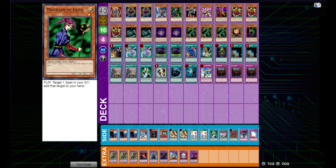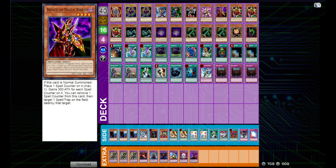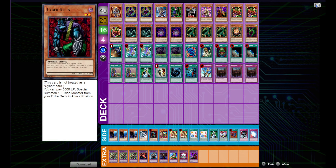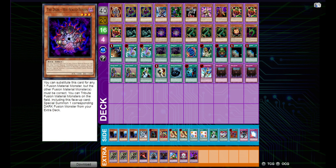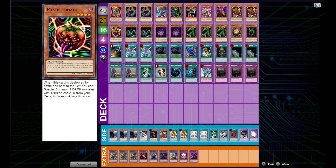We also have a Magician of Faith, a DD Warrior Lady, Kaiku, a Breaker, and three Mystic Tomatoes. This way we can also float into Cyberstein if we choose to side that in. We have two King of the Swamp and two Dark Hex Sealed Fusion, which can also be floated into from Mystic Tomato.